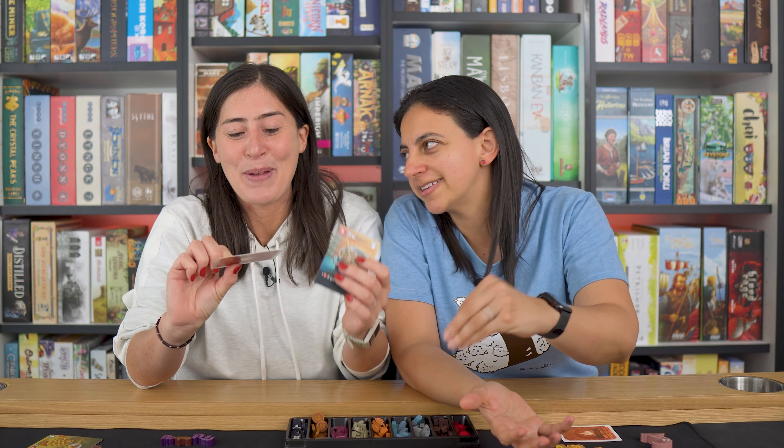One example is the spinning wheel — for every clothing card other players have, you get extra points, because you probably made the spinning wheel. There's really nice thematic linking between all these elements; it's not just random icons. There's a writing desk card where you get points for everyone else who has lighting — if they have candles or something to read by, they can read your books. It's always these cute little thematic connections.